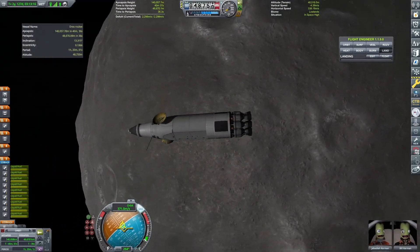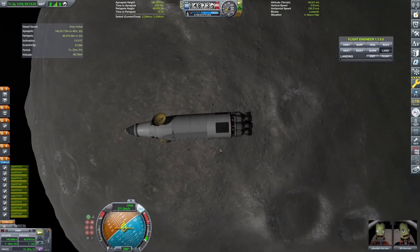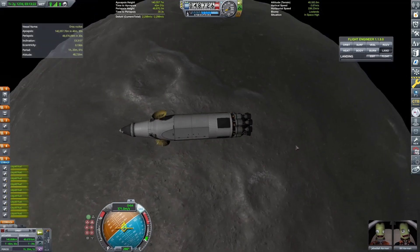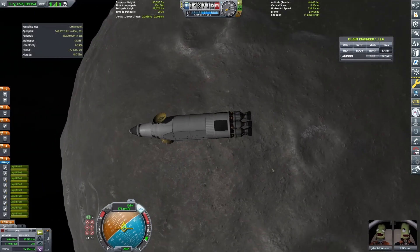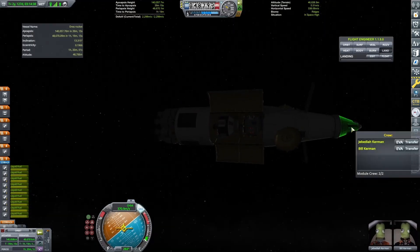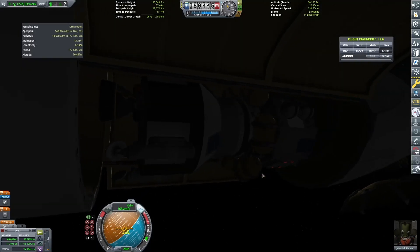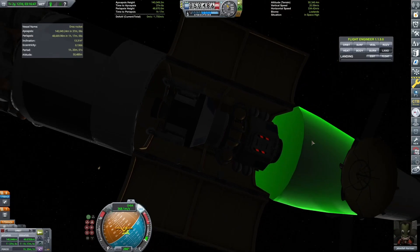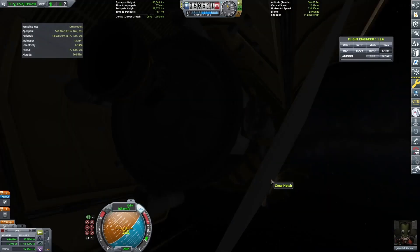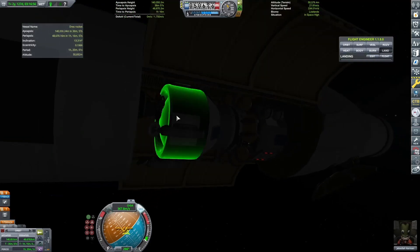Alright everybody, we are here — finally, we are at Dres. As you can see, the planet is just grey. Alright, we have the mothership in orbit, now let's transfer Jebediah over to this little lander part. I'm stuck. The engine doesn't seem to be attached to the fuel tank — it's attached to something else.